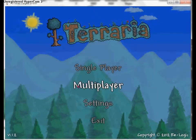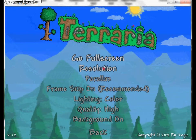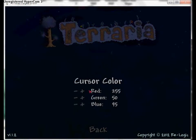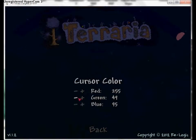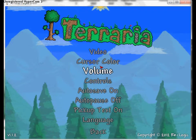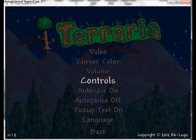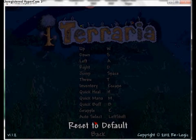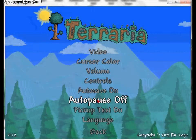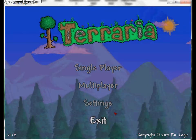You can also join servers. Settings will let you change video quality, resolution, parallax, frame skip, and cursor color - I like mine being red. You can change your controls, auto saves I always keep on, auto pause I don't like, and then you can also exit which closes it out.